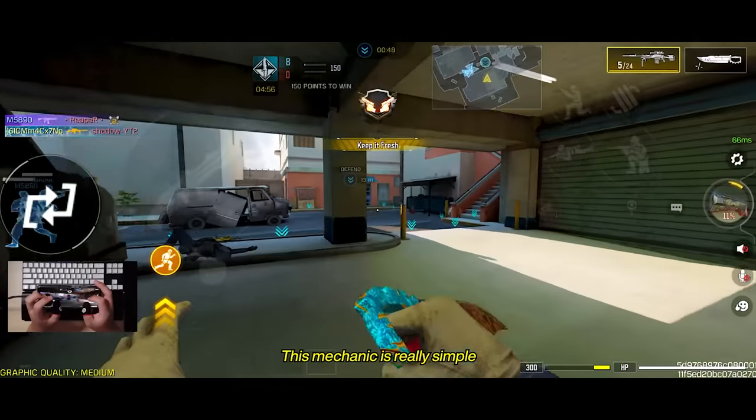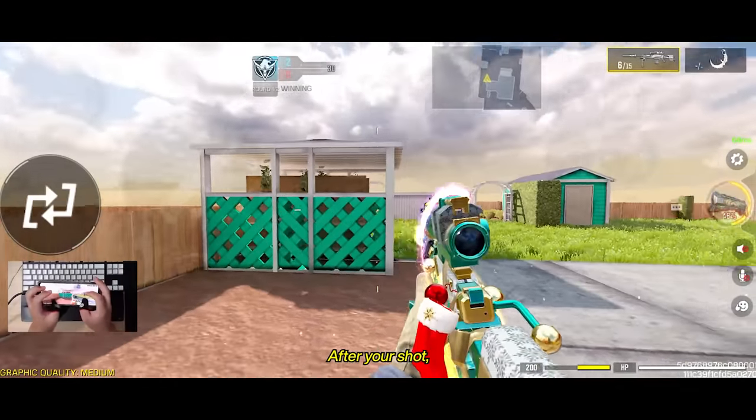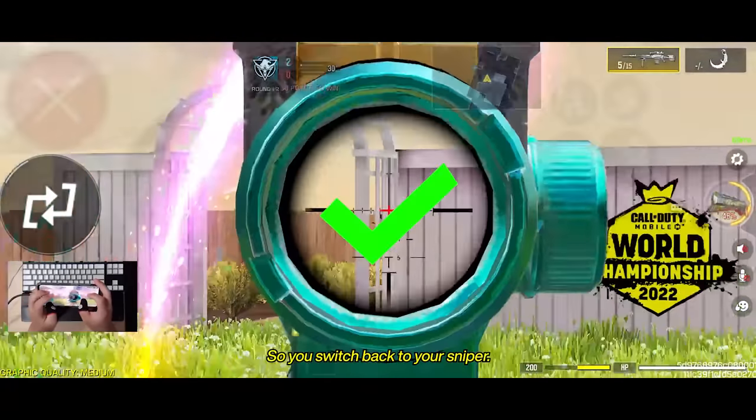This mechanic is really simple if you're playing with three fingers or more. After your shot, just after you start ADSing out, tap on your weapon switch button. As you're pulling out your secondary, tap on it again so you switch back to your sniper.